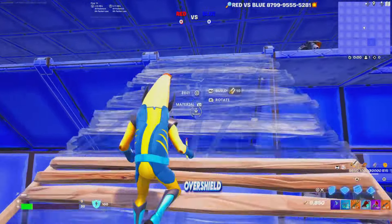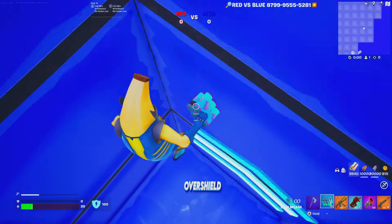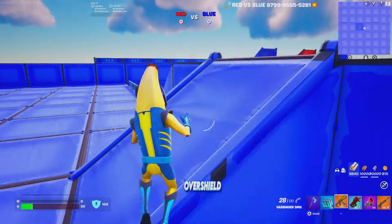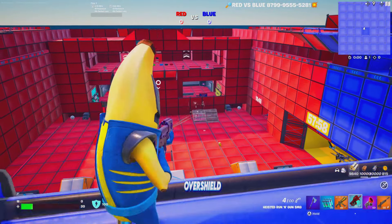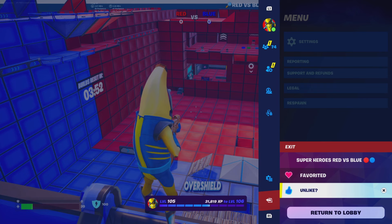One more thing — there are boost pads that launch you up so you can gain high-ground advantage against your enemy team and easily get some eliminations. Check out the map, show proof in the Discord server, and whoever gets the most eliminations at the end of the month wins a gift of their choice. Don't forget to heart and like the map — simple as that. GGs and enjoy.